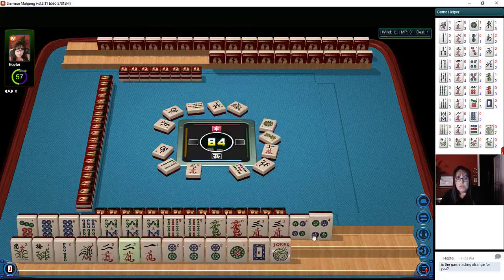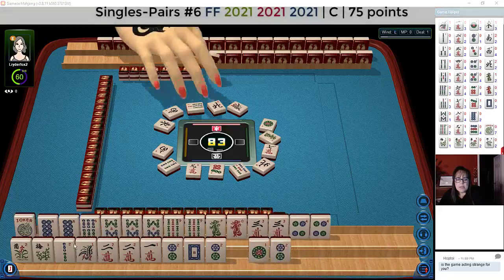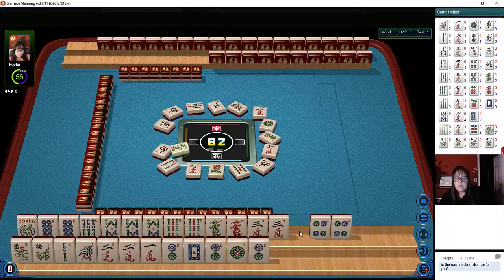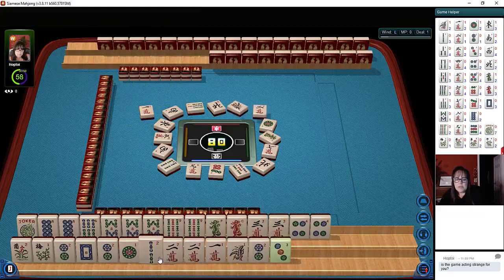Oh, there's a two. Let's discard that seven. Now, if we can get even one more white dragon, we could play this year hand. Two characters — we'll pass. Three, five — we don't need the five. Five characters. The big year hand. Two zero, two one. One character. We need more.